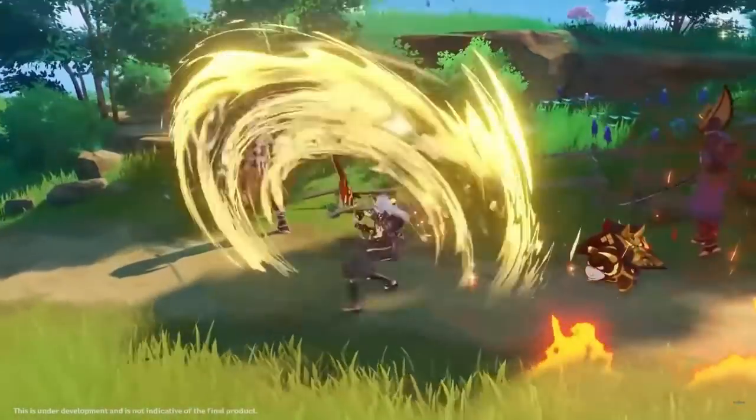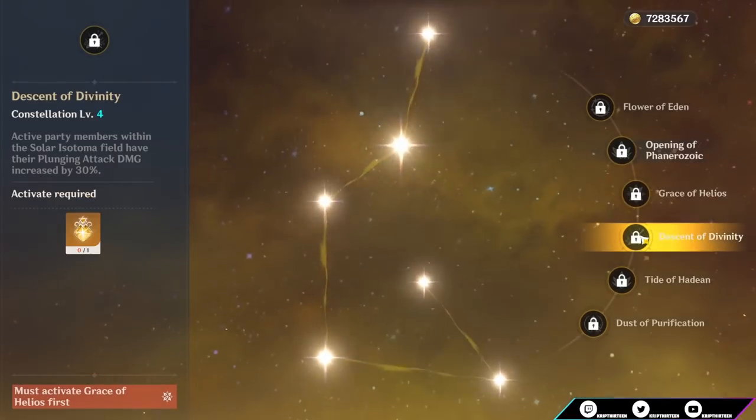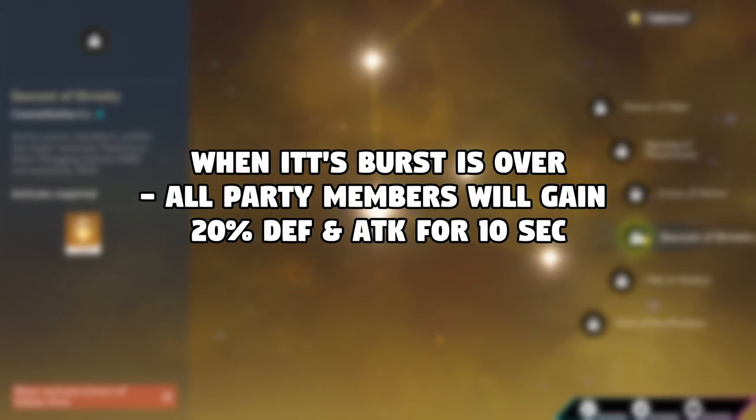C3 just increases your elemental skill level by three — nothing really to talk about there. C4: when the Raging Oni King state, which is your elemental burst state, is over, all nearby party members gain 20% defense and 20% attack for 10 seconds.